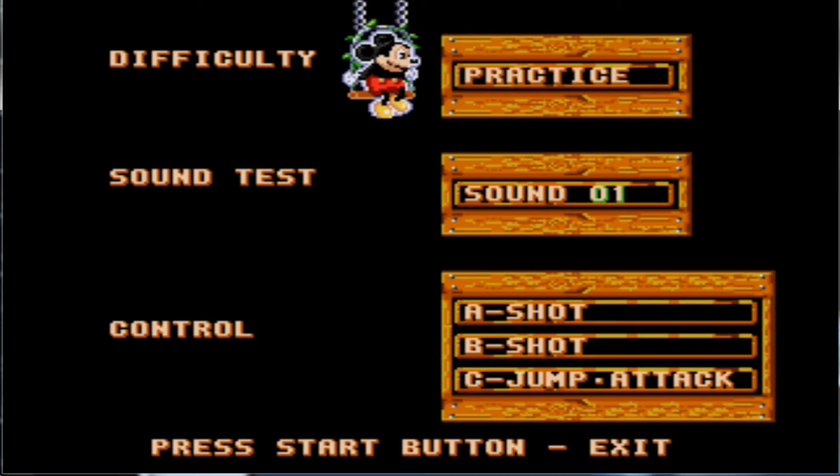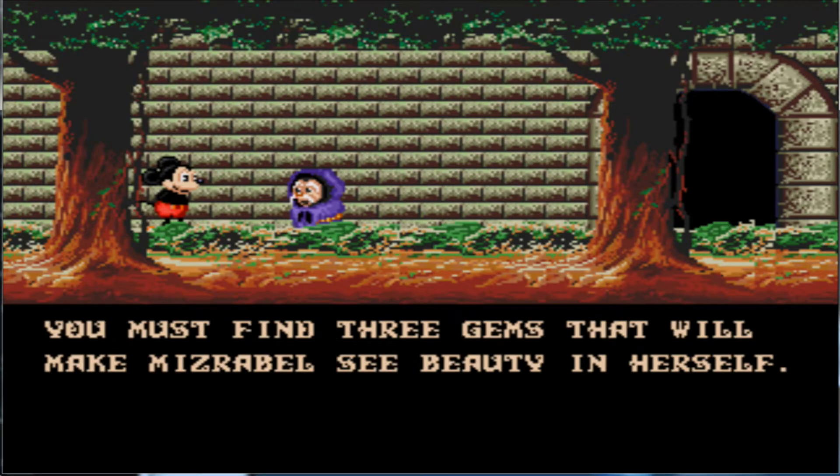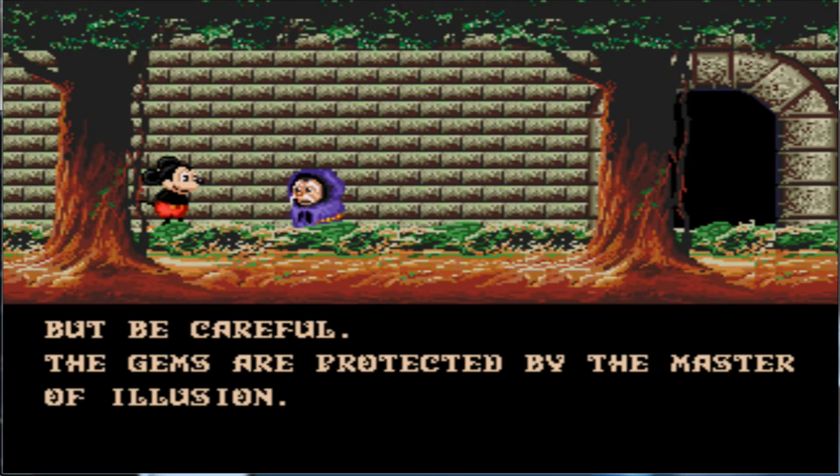I'm just going to make this one short and sweet. We're going to do a practice run. Hurry before Miserable uses her powers of illusion to make herself look like Minnie and make Minnie look evil. You must find three gems that will make Miserable see beauty in herself. But be careful — the gems are protected by the Master of Illusion.